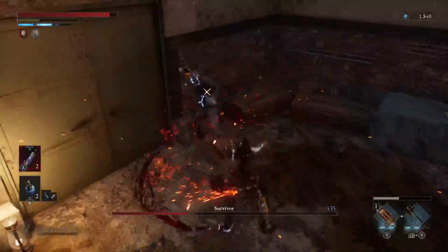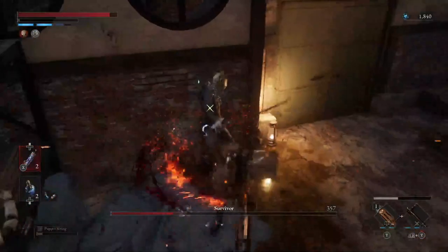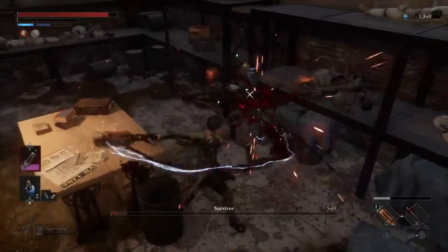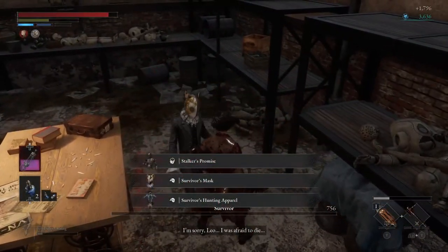For this fight, all I did was use the charged attack with this handle and roll out. It gets in a decent amount of damage and will generally knock the survivor down, giving you time to roll out. Just rinse and repeat this strategy and you will receive the survivor's mask, the survivor's apparel, and the gesture received by the survivor.